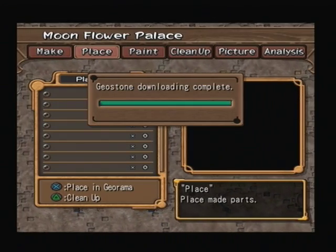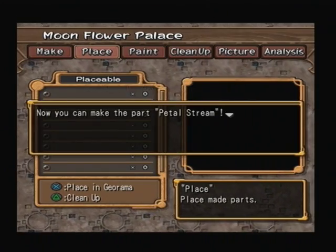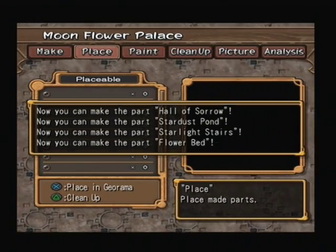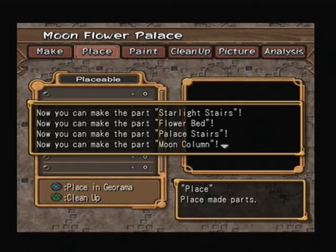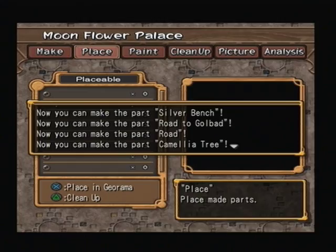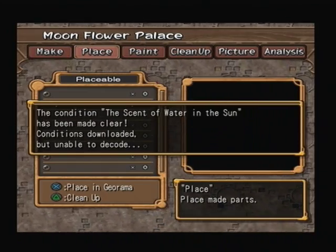I hope you enjoyed that, because that's the final time we're going to enjoy it. And we get the Petal Stream, the Hall of Sorrow, Stardust Pond, Starlight Stairs, Flower Bed, Palace Stairs, Moon Column, Silver Bench, Road to Golbad, Road, and the Camellia Tree.